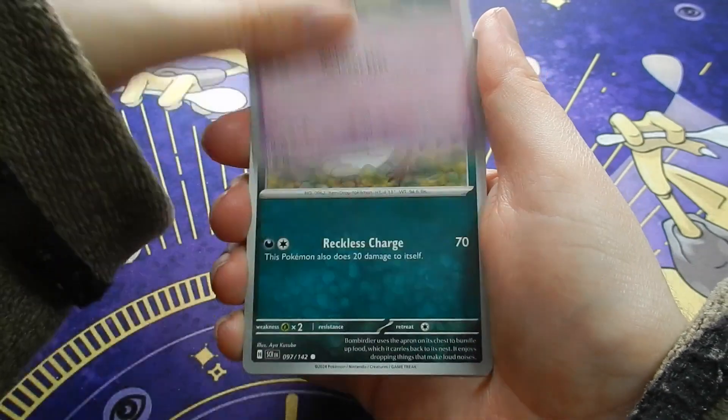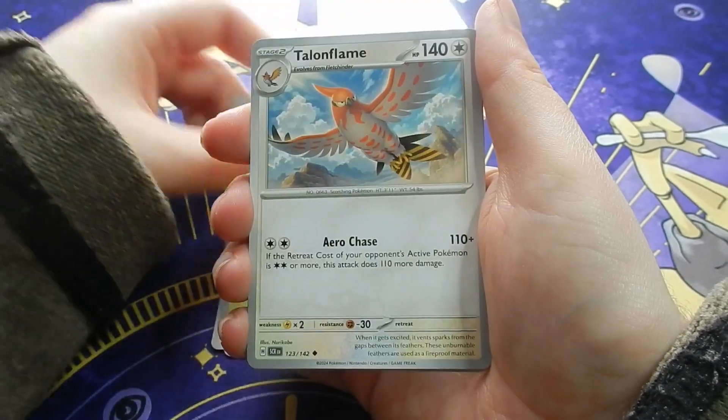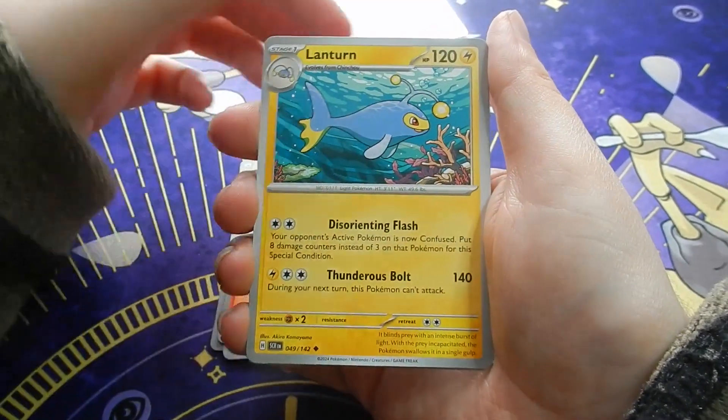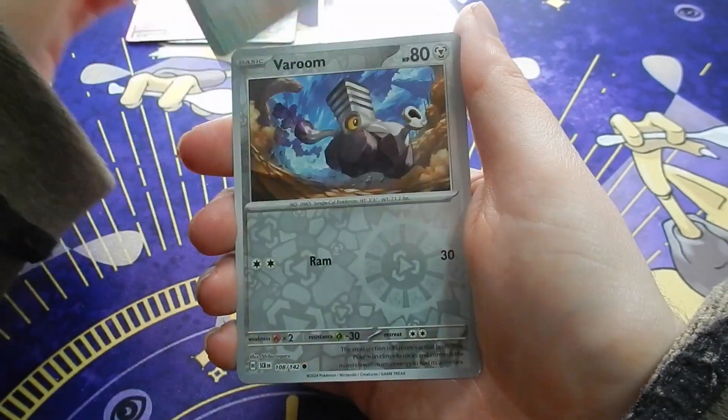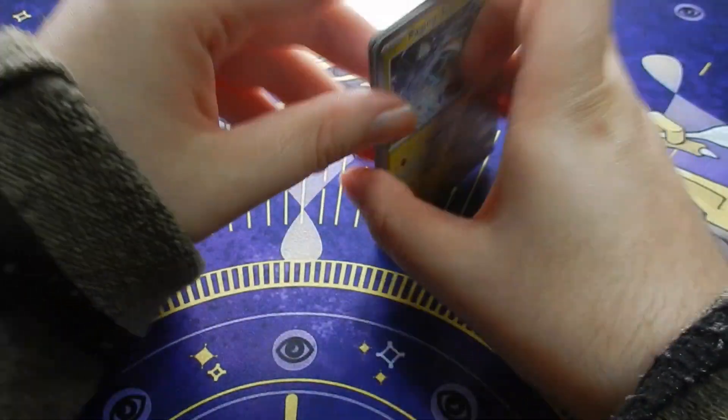Last pack: Bombardier, Rhyhorn, Carvanha, Lantern, Lechonk, Barum, Raging Bolt - nothing on that side at all.